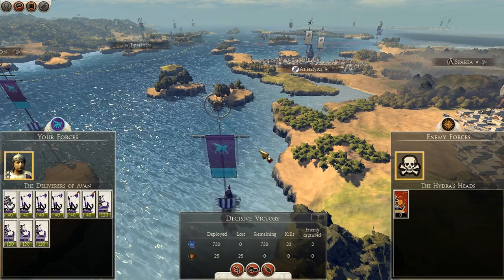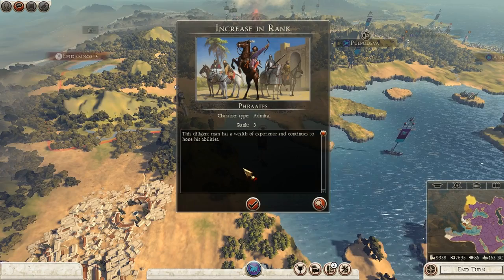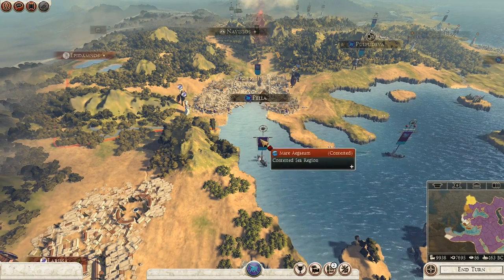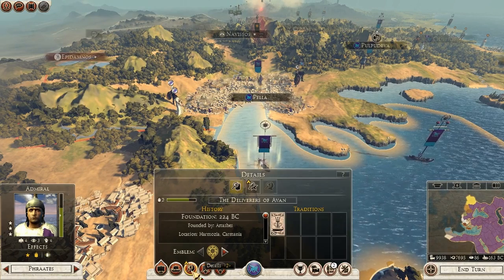The next thing I want to do is kill the captives. Increasing rank — okay, let's increase rank then. What are we going to do this time? Something to do with ships.